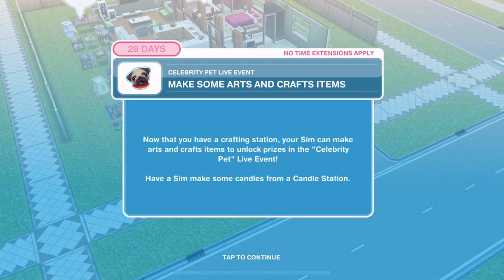As with all live events, you get a little tutorial at the start to kind of walk you through. I think most of us know how these live events work, but if you are new to the game, this tutorial is helpful. And oh my goodness, I have just spotted that little pug - that's adorable!